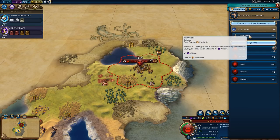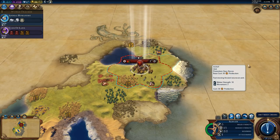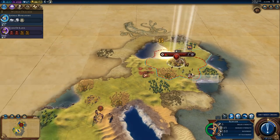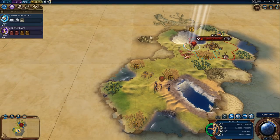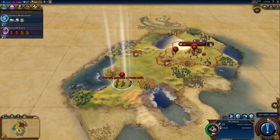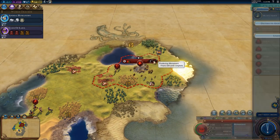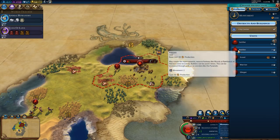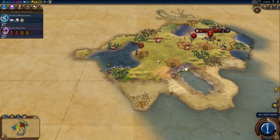Let's go for a scout, then we'll go for a monument. I'll send him out this way to see what we can find. Actually, we already have a scout - forget that. Let's go for a monument or a builder. Let's go for the builder first.